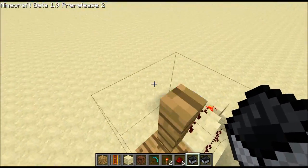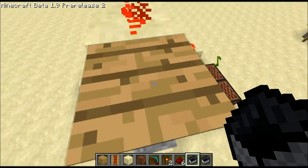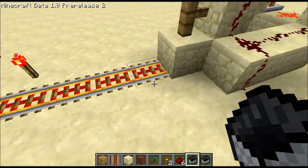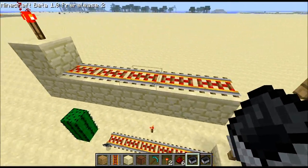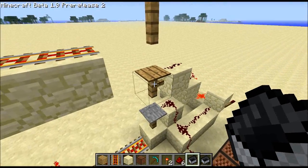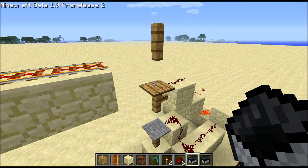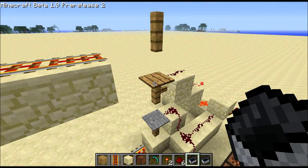So this relies on the new fence post hitbox, which you can actually walk up against the fence post, which means that you can intersect with these pressure plates. And so when a minecart comes, if it's loaded, it'll hit the stone pressure plate and the wooden pressure plate, and if there's no passenger, it'll just trigger the wooden pressure plate.